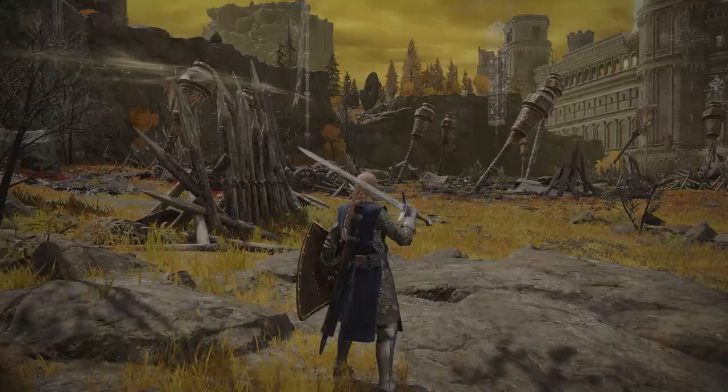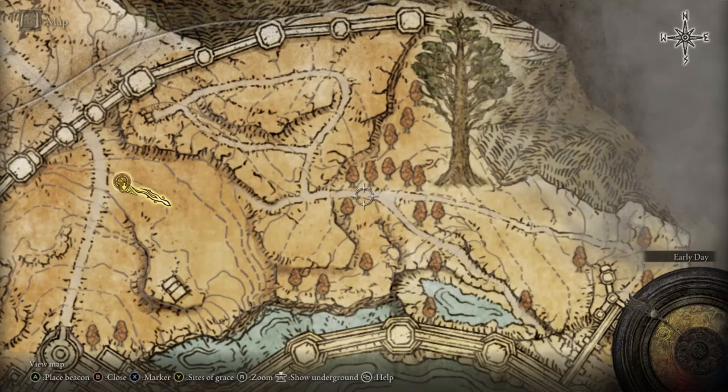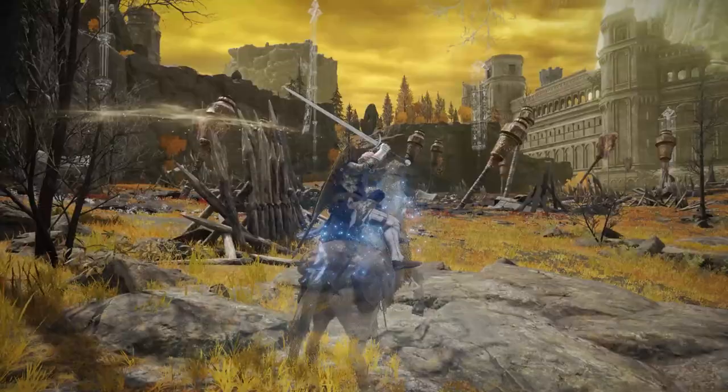Auriza's Hero's Grave is located in the Altus Plateau. You want to take the Outer Wall Battleground Site of Grace. Go through here, near the Minor Erdtree, take the road to the left, and go all the way down to this building — that's where the Hero's Grave is located. You guys can follow me if you want.